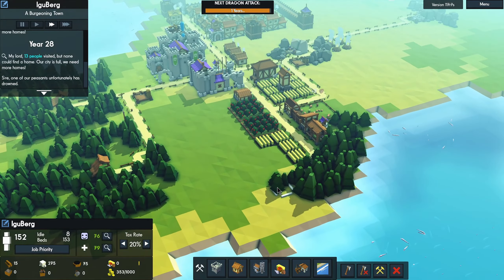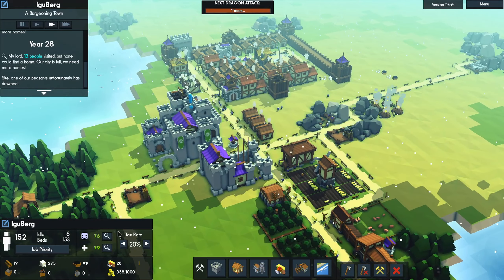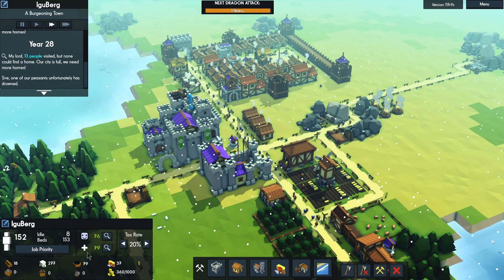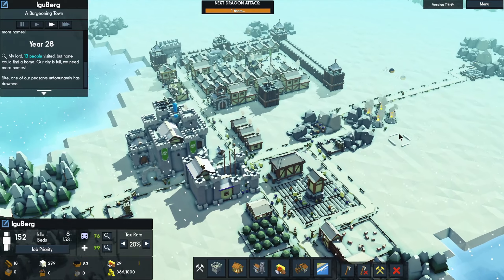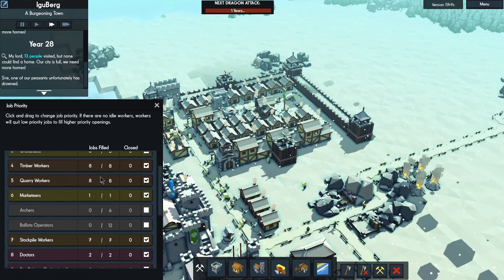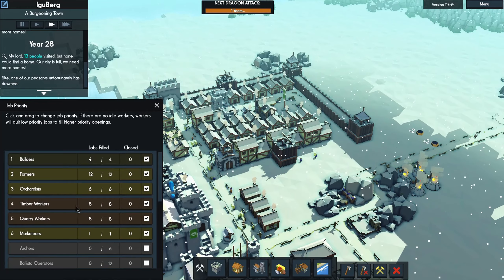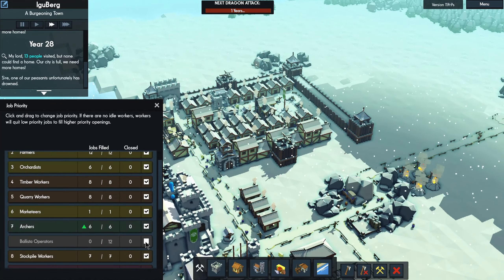I'm going to have to make sure I send people to the towers. These farms are all going good now and we have a lot of food. The fish and pork is going up. I think what I'm going to have to do is send people to the towers now — the archers and the ballista operators. Those are rather high priority, they should be maximum priority. Let's move those up to the top.